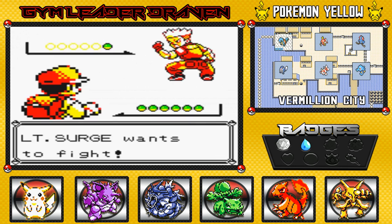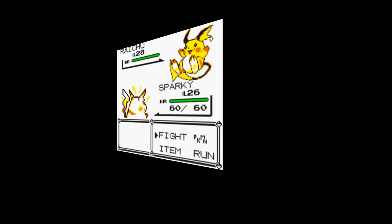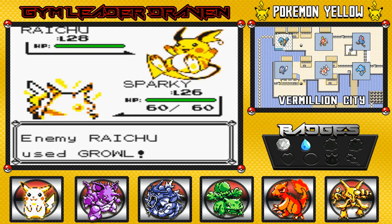Lieutenant Surge also looks like Guile. In Pokemon Red, Blue, and Green he has three Pokemon: Voltorb at level 21 with Tackle, Screech, and Sonic Boom; Pikachu at level 18 with Thundershock, Growl, Thunderwave, and Quick Attack; and Raichu at level 24 with Thundershock, Growl, and Thunderbolt. In Pokemon Yellow it's just one Pokemon — Raichu at level 28 with Thunderbolt, Mega Punch, Mega Kick, and Growl. Going back into the battle — Body Slam attack, and wow he was ready for me, lowering my attack every single time.